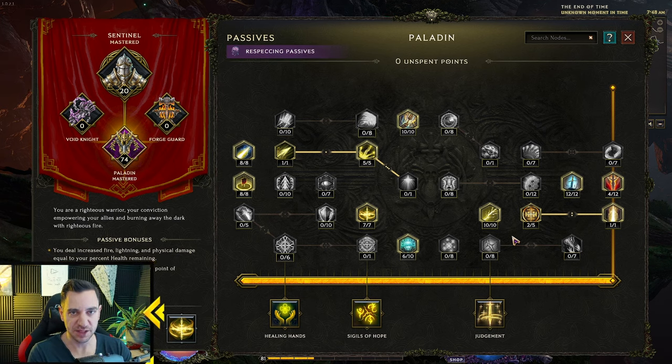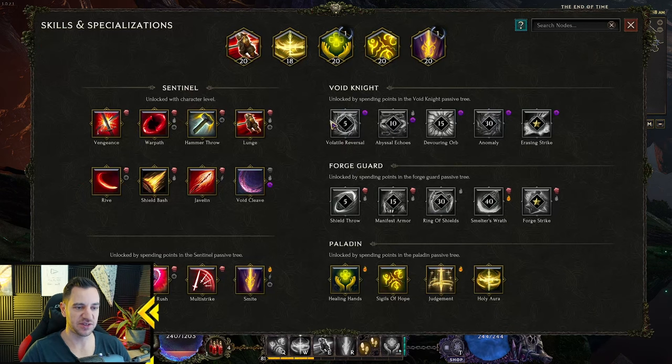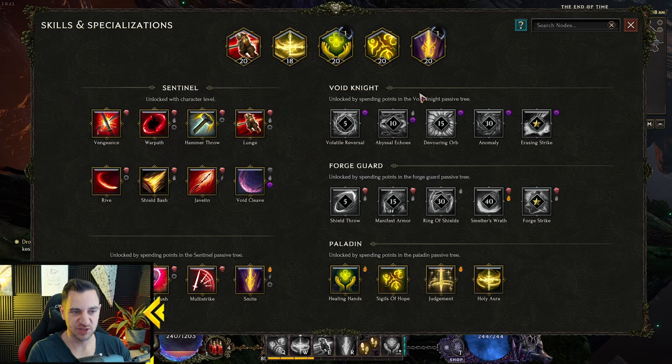Respeccing a build does cost some money. The only two things I spend gold on in this game are stash tabs and respeccing builds, because there are so many builds you can play around with. If you look at your skill trees and the skills available, there are really unlimited combinations you can play with.